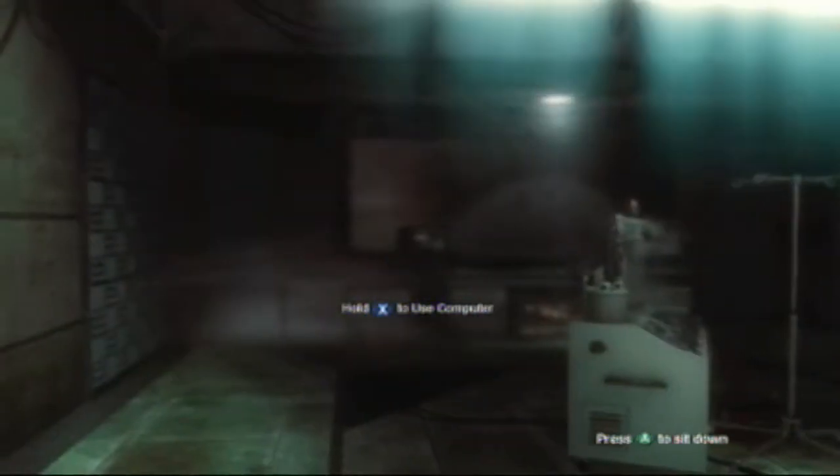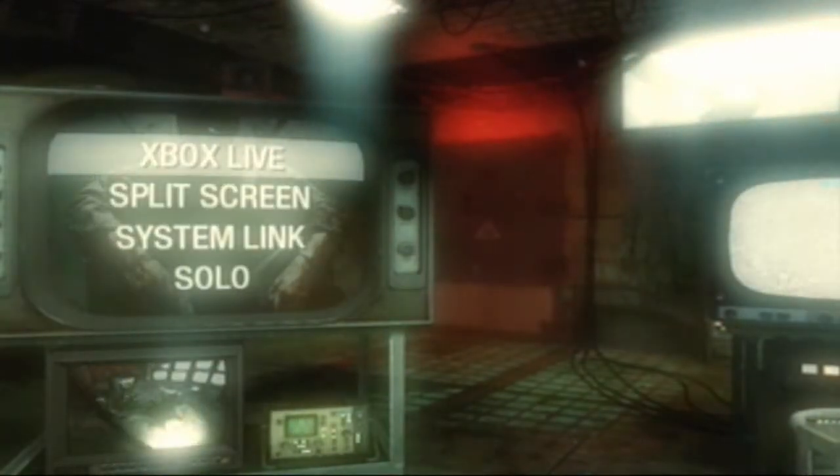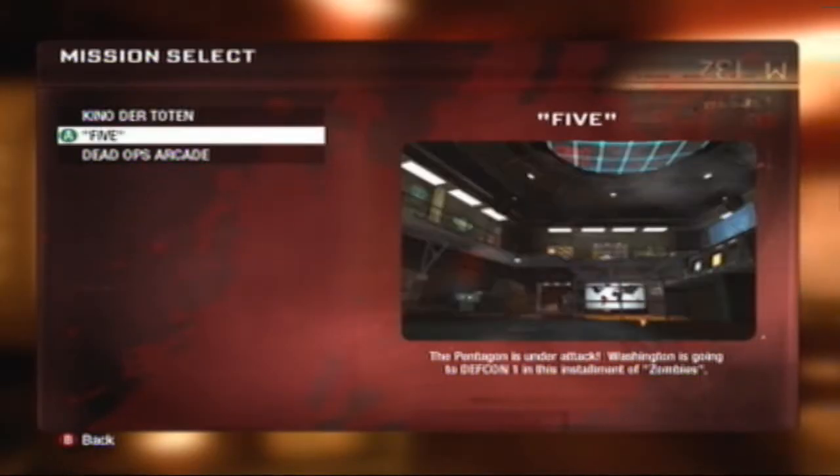So what you do from there is press X to get back, and it says 'Press A to sit down,' which brings you back to the main menu. As you can see you now have the new Pentagon map, also known as '5.'